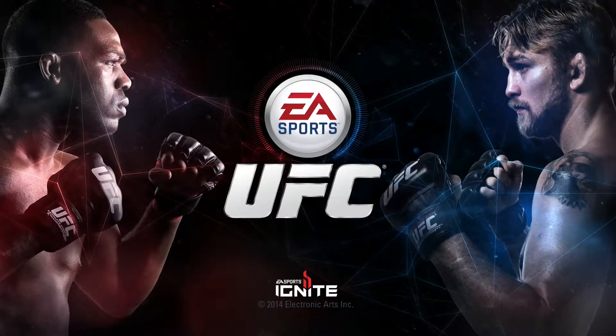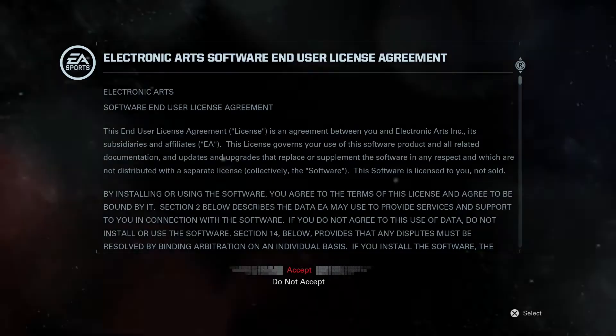Hey, what's up guys? It's WolfBytes and I'm playing the demo for the EA Sports UFC game that'll be coming out later on this month — I believe June 17th. I downloaded the demo because I'm interested to see what's in store. So we're going to find out here.